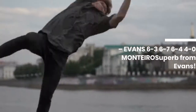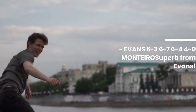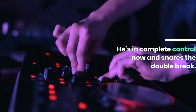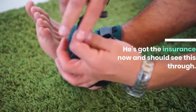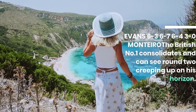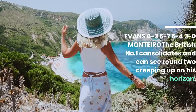Evans 6-3 6-7 6-4 4-0 Monteiro — a break from Evans. He's in complete control now and snares the double break. He's got the insurance and should see this through. Evans 6-3 6-7 6-4 3-0 Monteiro — the British number 1 consolidates and can see round 2 creeping up on his horizon.